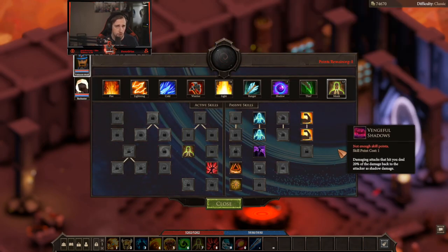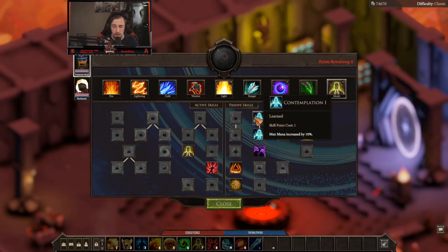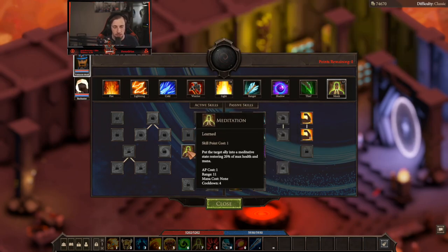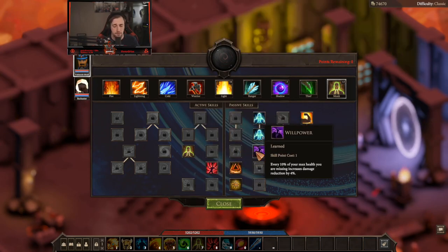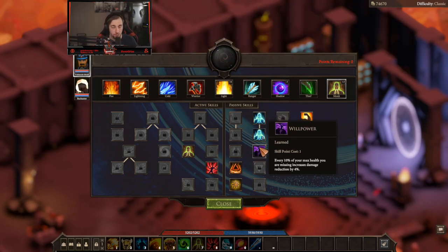We also get an additional 25% health from endurance one and two, as well as 25% more max mana from contemplation one and two. We also spec into meditation, which puts a target ally into a meditative state, restoring 20% of their health and their mana. We have willpower, which for every 10% of our health that we are missing increases our damage reduction by 4%. So as soon as you get hit once, you're going to be getting a 40% reduction, capping out at 50% with willpower on. You're going to be very safe with this build.